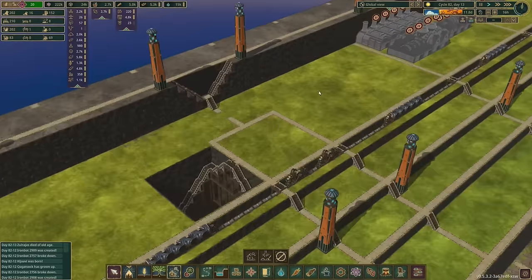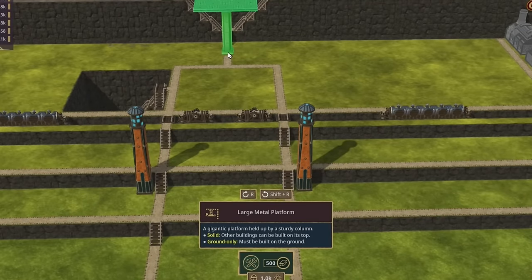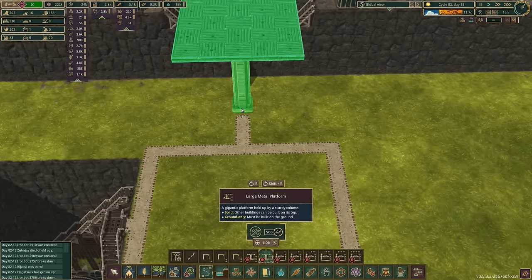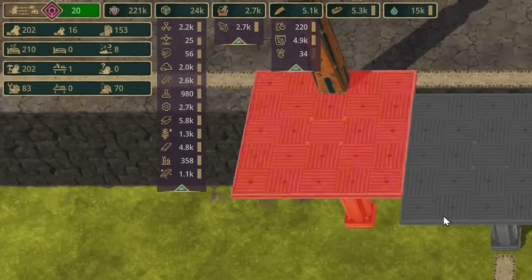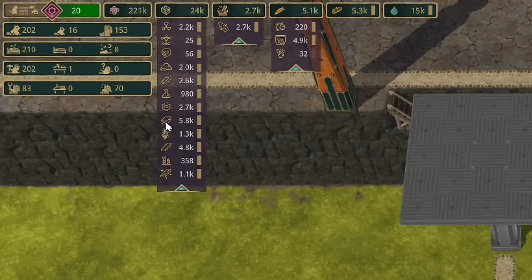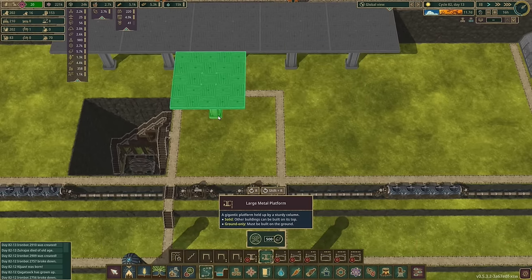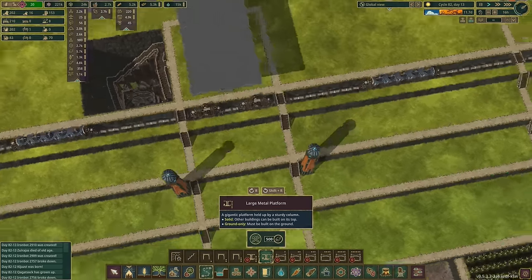I'm going to start off with getting the smelting going so that we can produce metal blocks, because this is going to take a lot of metal blocks. We're going to be using primarily the large metal platform - it's pretty big and it costs 500 metal blocks each. That is a hell of a lot of metal. I've currently got about 5.8k metal blocks and I'm just about to put in one, two, three, four, five, six, seven platforms.